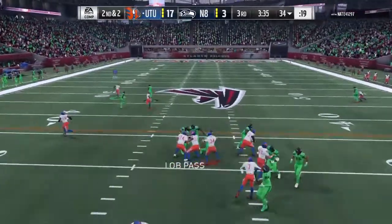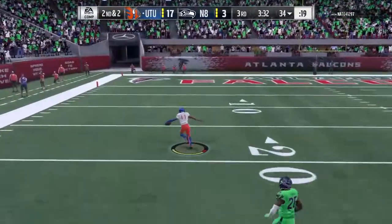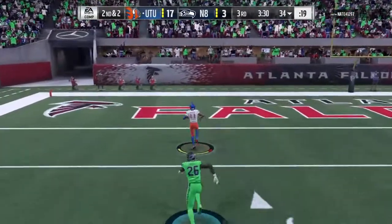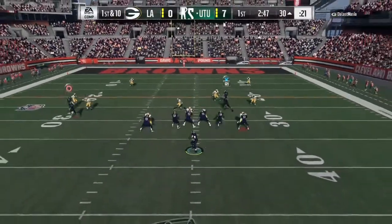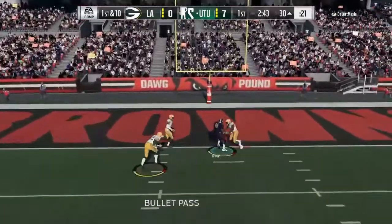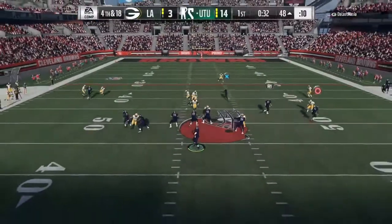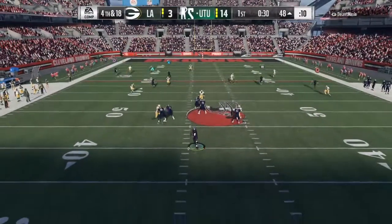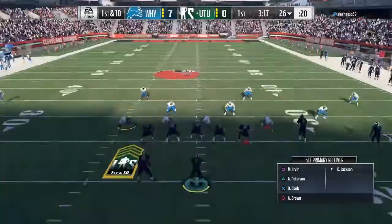Steve Young's stats are better than Michael Vick's on paper, but Steve Young was overthrowing the ball. I don't want the defense to get an interception — with Steve Young he'd throw it to the safety. But look at this pass right here — that was a beautiful sideline catch and completion.